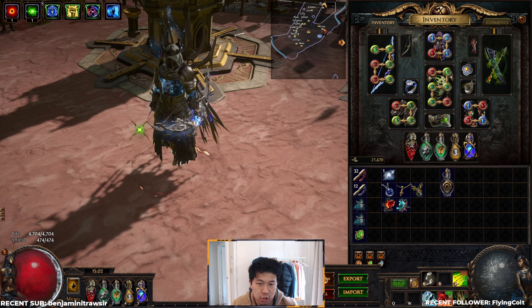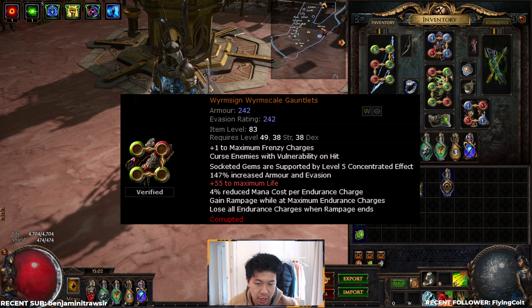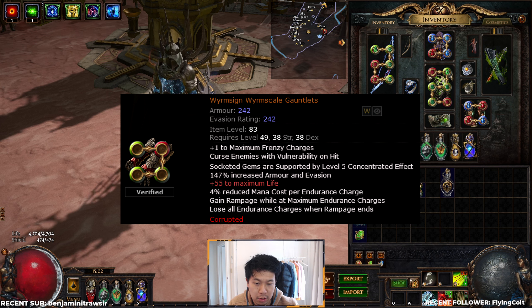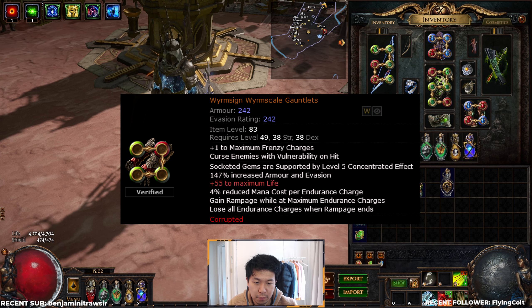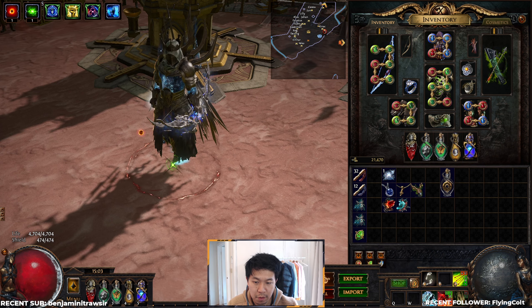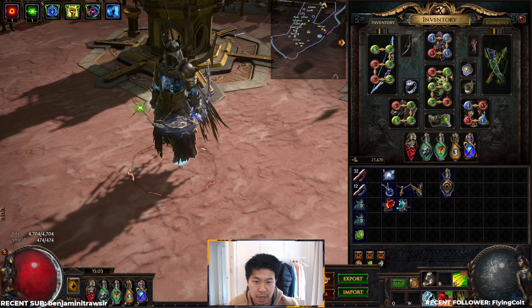There's also a cool alternative glove option called Wormsign. They have a really cool interaction with Ralakesh — you gain Rampage while at maximum endurance charges, and since you have Ralakesh you always count as having maximum endurance charges, so you always have Rampage. They also give 4% reduced mana cost per endurance charge, so with 12 endurance charges that's 48% reduced mana cost, letting you drop all the mana nodes on your tree and making skills almost free to cast. The socketed gems are also supported by level 5 Concentrated Effect. This is a really good pair of gloves for mapping if available, though keep in mind not many have plus-one frenzy and a curse.